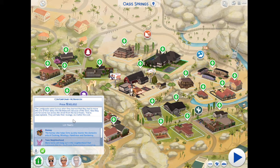So here's their contemporary McNansion, worth $561,652. The Langrabs were furious when they learned that they had to move into one of their dinky little McNansions because of the Altos. Now they are forced to live across the street from the local freaks. That is unacceptable. They will take their revenge, no matter the cost.